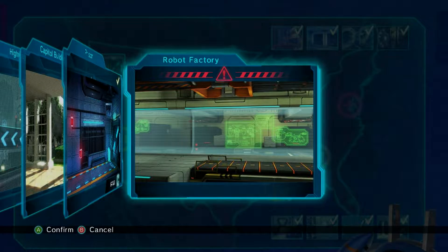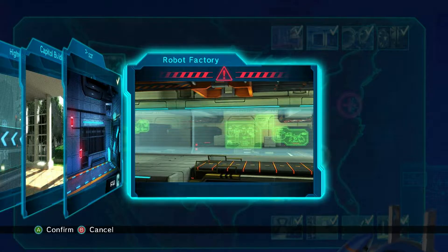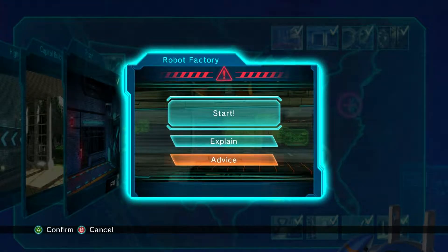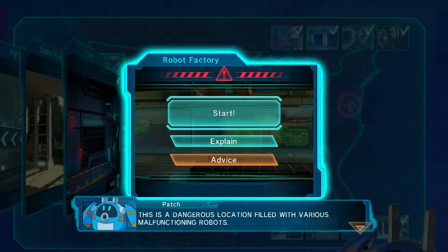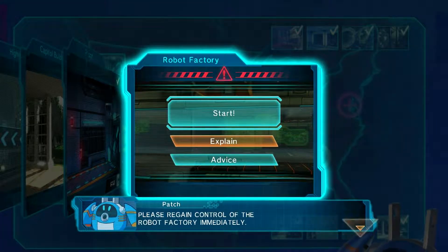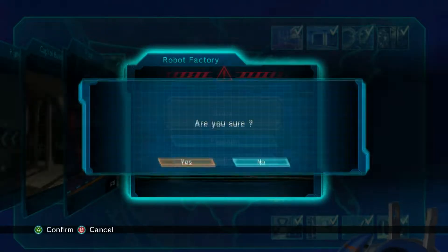Welcome back everybody! It is D-Pain and we are playing some more Mighty No. 9, and we are going to be going into the Robot Factory. Build-A-Vari is malfunctioning. Let's jump into it.